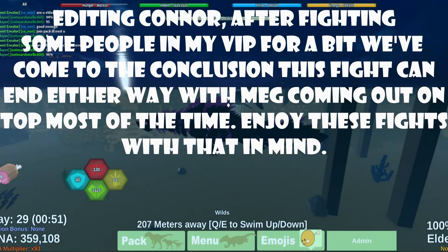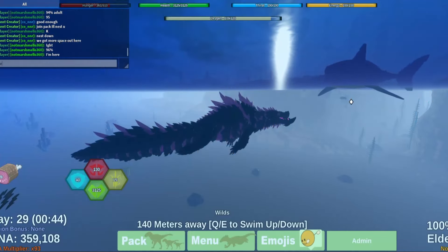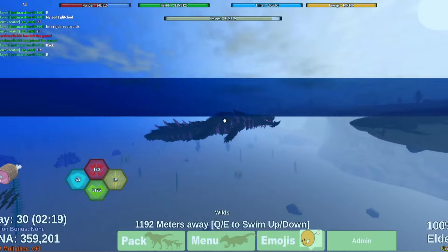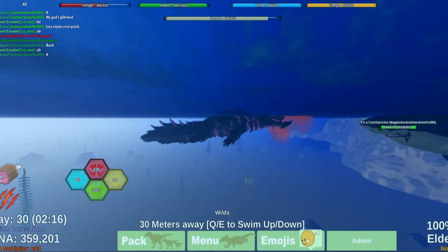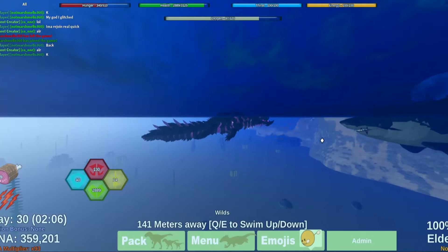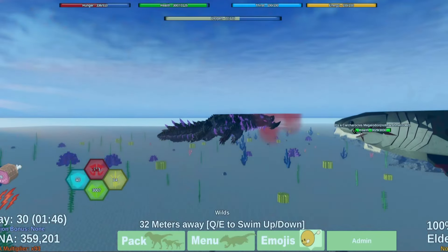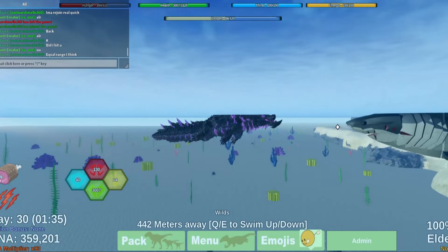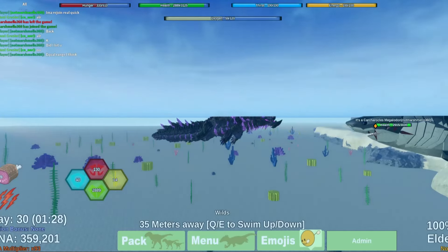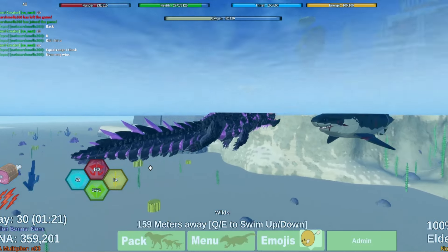Next we're doing Branded Parasaurus versus Megalodon. This is a very interesting fight as they're very close in health, but the damage may be a little far. Let's do a range test first to see who can hit each other from farther. So we go face to face — he can hit me from there. That's not too bad for Branded Parasaurus. Unless he can hit from a super far area — I can't hit him from here. It's actually closer than I expected. It looks to be pretty much equal; if not, Meg may just have a little bit of edge. But in water it's a lot harder to use that range advantage than you might think.